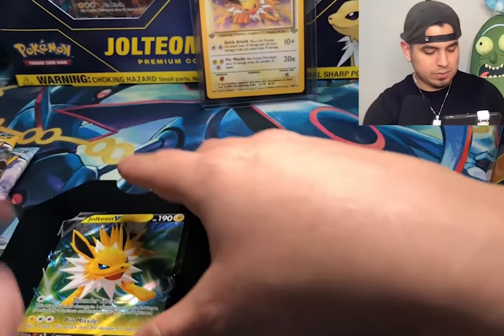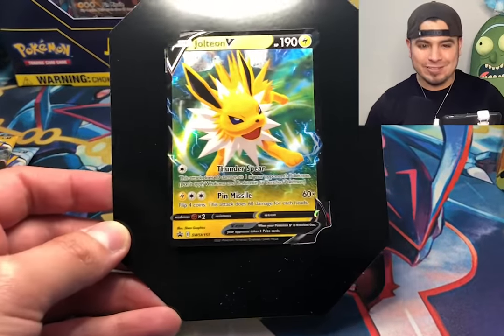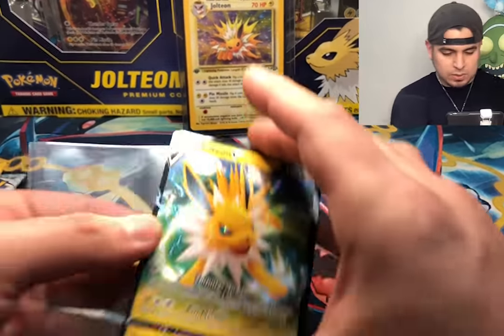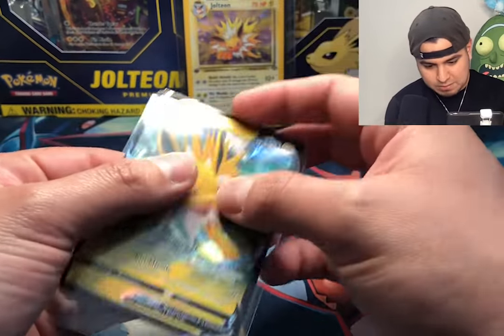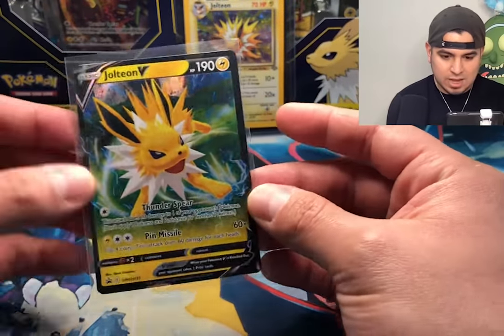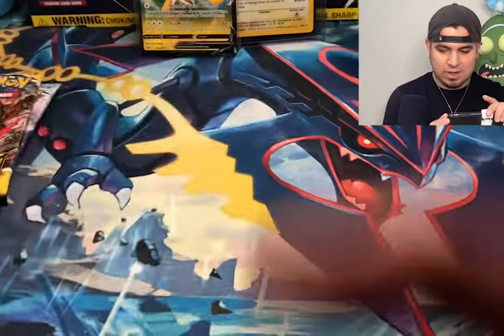We got four packs, all random. But look at this thing — I should just frame it, just not even bother putting it in a sleeve. I'm going to keep that inside. Instead of putting it aside, I'm going to put this Jolteon V — one of the V's that we're missing from the Evolving Skies set — adding to the collection with the rest of those right there.